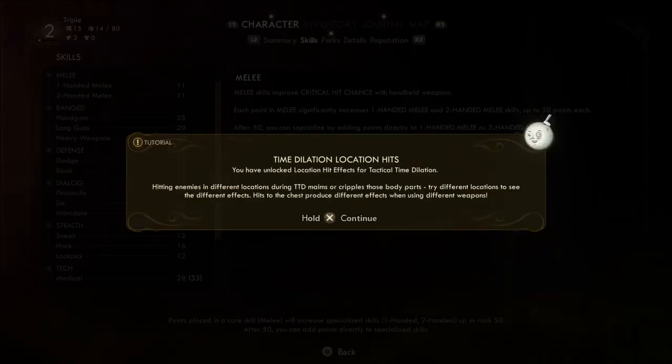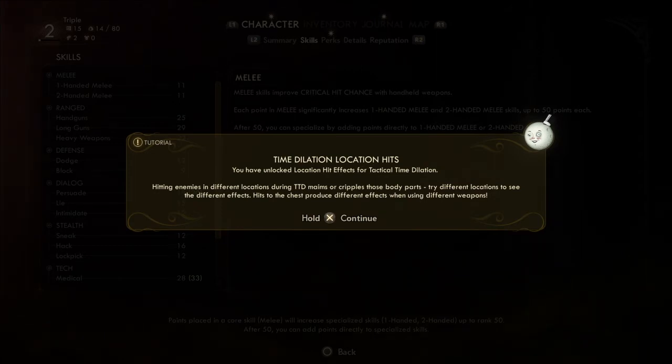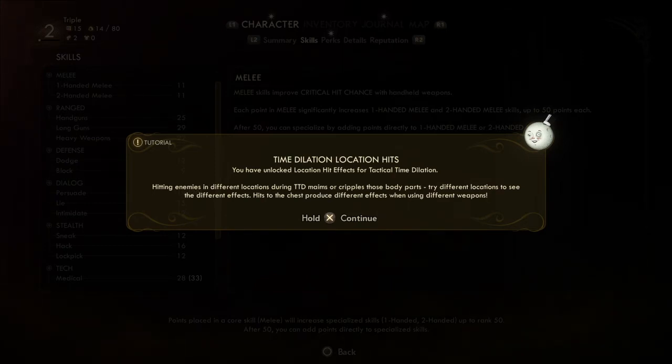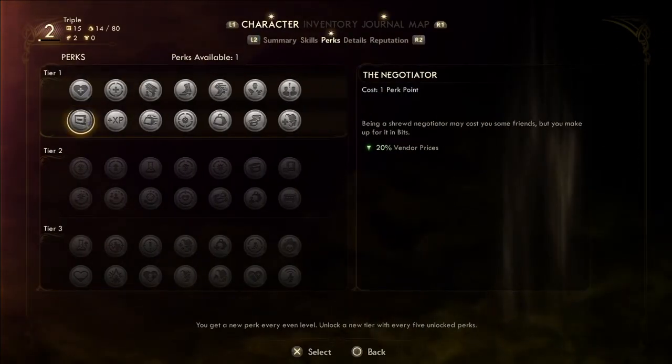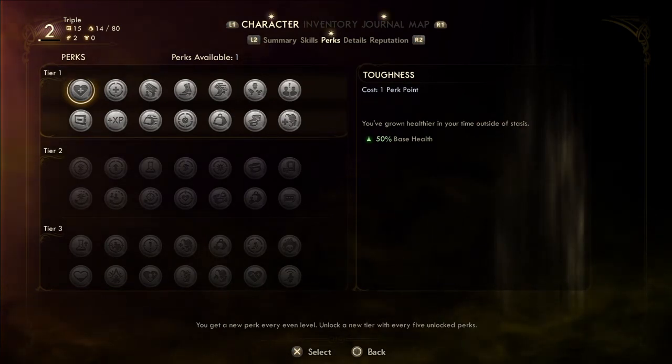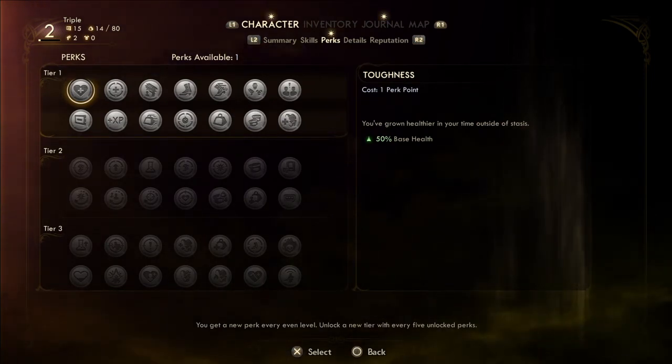Time Dilation — location hits! I've unlocked location hit effects for Tactical Time Dilation. Hitting enemies in different locations during TTD maims or cripples those body parts. Hits to the chest produce different effects when using different weapons. I'm going to mess around with that once I get more comfortable with the game — there's a lot being thrown at me at once, but it's all understandable.